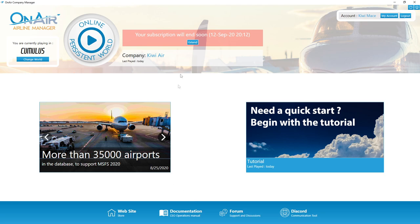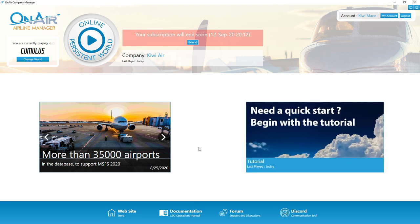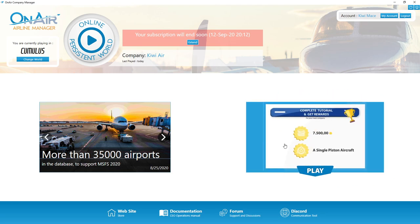So you've set up your company. Here I am in the OnAir lobby page. How do you earn your aircraft? Well, this is one of the tips from my beginner's tips video — you complete the OnAir tutorial. You can see this panel right here. If you do complete the tutorial, you earn yourself 7,500 credits and also a single piston aircraft, which is obviously going to save you money on having to rent aircraft. The other benefit is you get to learn about the game and how to set up a flight.